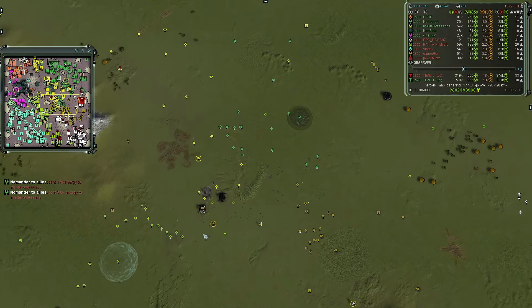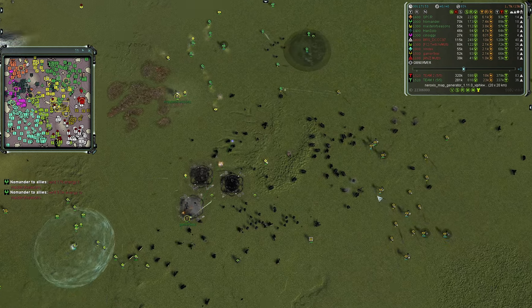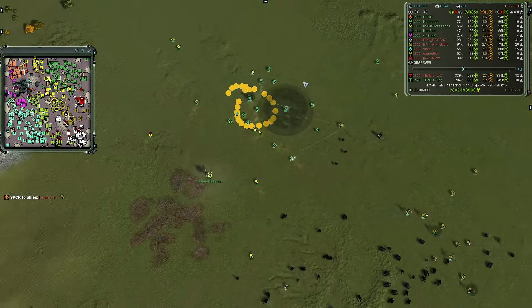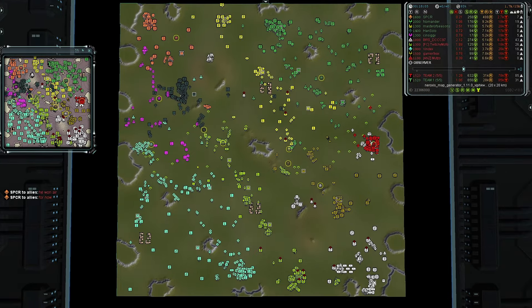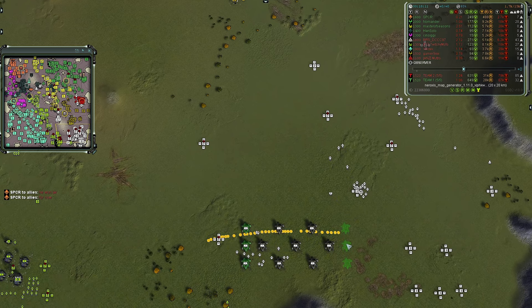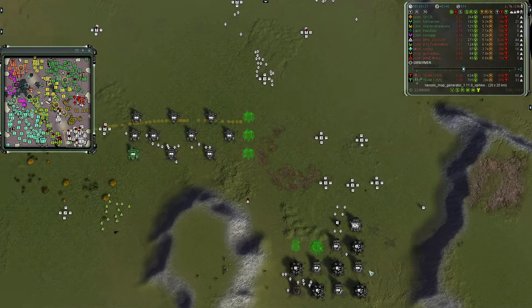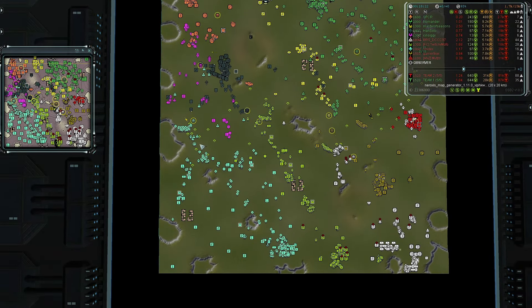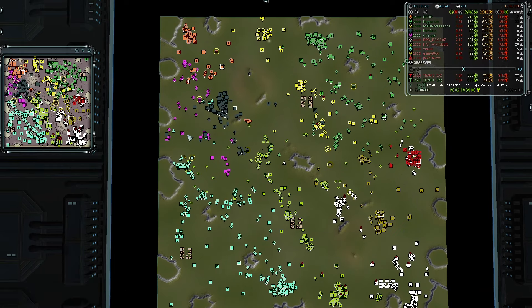BRS is getting T3 online so those Bricks will assist with the mobile brick wall they can form. Master of Seasons is being shooed away by the superior tech forces of Gamer Nine - he only has T1 and T2, with some T3 units from Nomander nearby but not many. SPCR says 'I won air for now' and is producing gunships and lots of T1 air facilities. There's a huge amount of tropical ocean blue - Vindex's color - in the southwestern corner, whether it be the Mexes or units constantly being thrown at team one's front door.